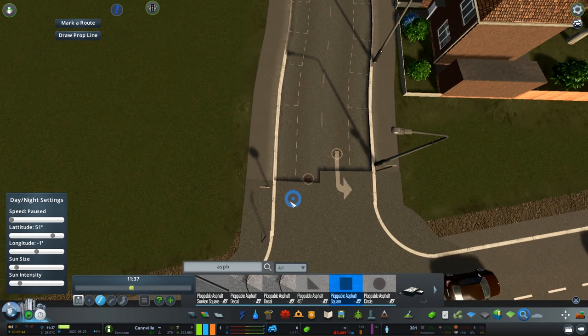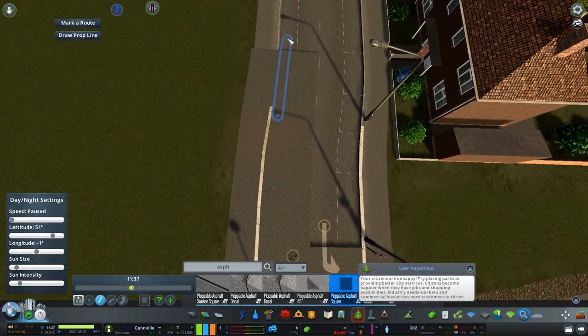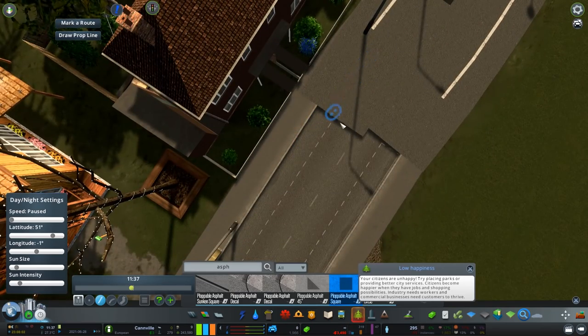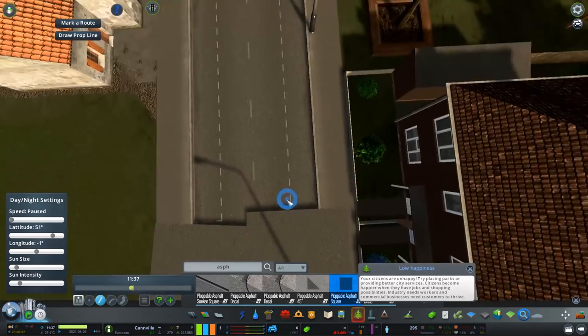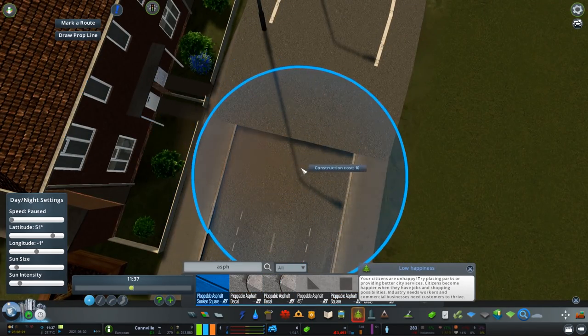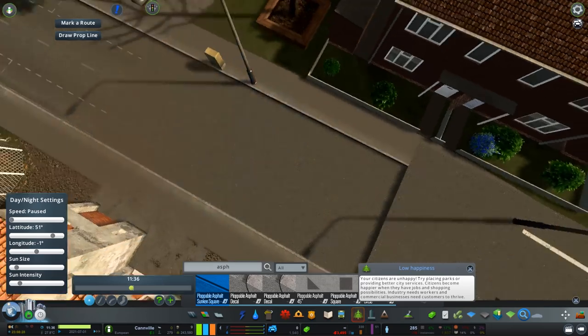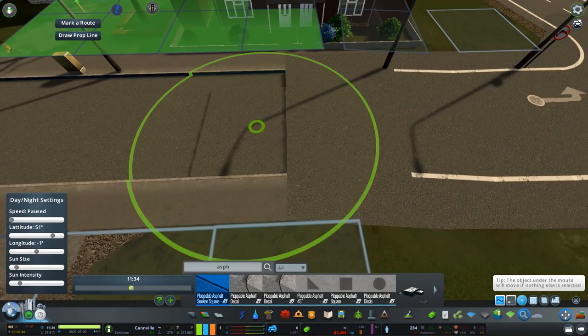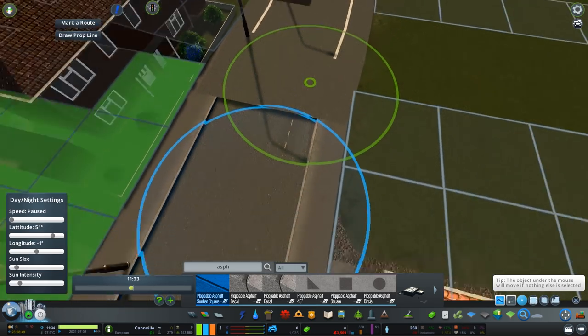The issue I found is that once you complete, for example, these two roads joining together — both a highway going into a more residential road — we go from no curbs to curbs, and what we have is this gap here as you can see. I've managed to work out a way to complete this and level the two off by using both types of asphalts from Ronix.